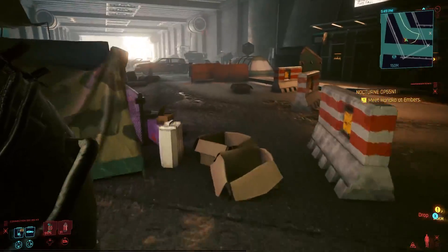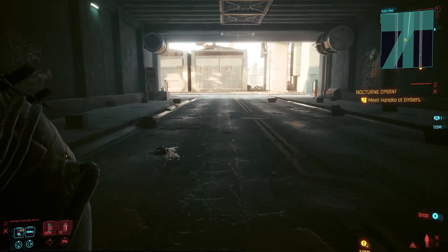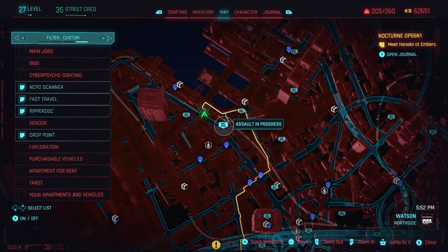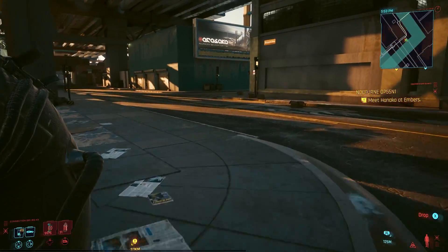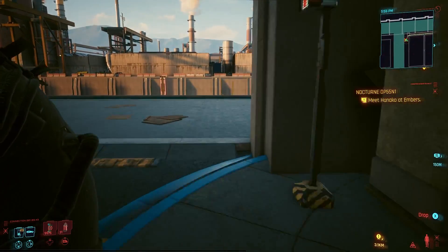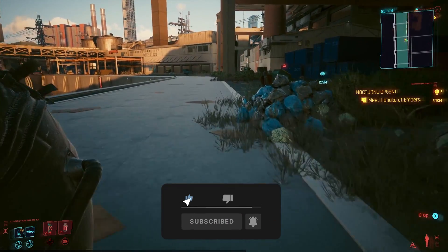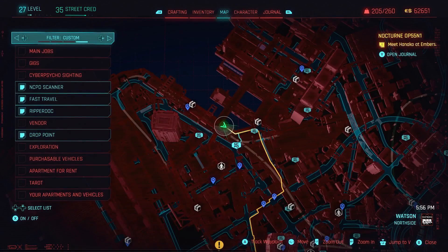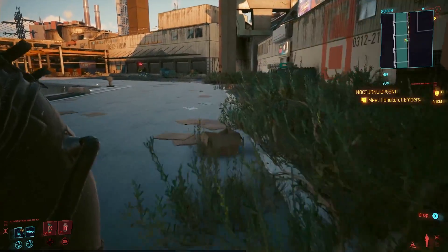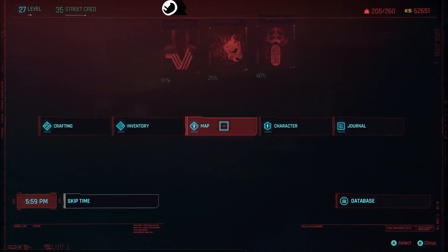What this consists of: we're going to take the body and dump it at the NCPD second location where we're doing this farm. Once you get there, run to the trash can and dump the body. Then get out of there quickly and come back, taking cover if you're low on health — especially if you're a low level — to maximize your resources in this unlimited money farm.